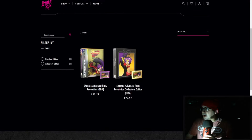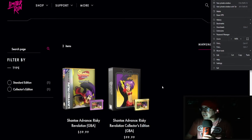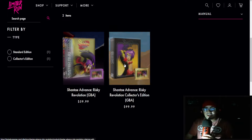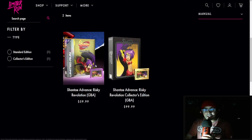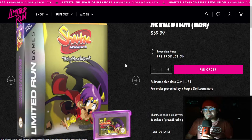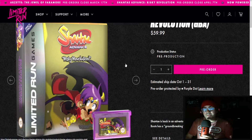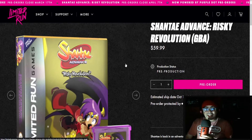There are two options here. The standard edition comes with a purple see-through cartridge, but if you want the collector's edition you're going to get a gold cartridge. Clicking through shows the box art, and I'm actually going to pick this up within a week or two, hopefully before this whole thing ends — just waiting for a couple payments to come in first.